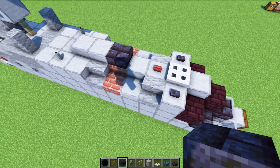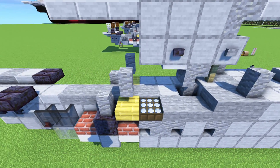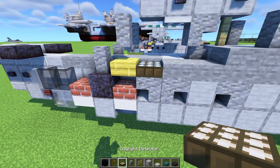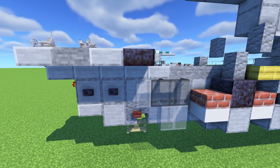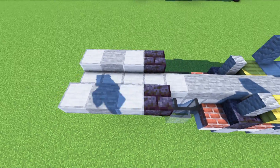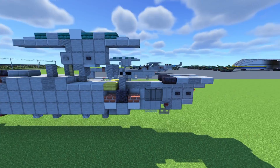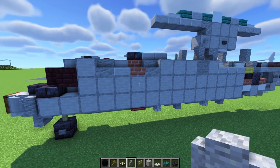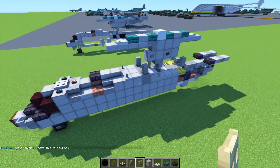Build up all the blocks here — candle, wall, buttons, bamboo slab, daylight detector. In the back, two black glass panes and light gray glass pane, buttons, then start making the stabilizer with four slabs on both sides. The other side is different — it doesn't have the daylight detector. Just build it as you see. Remove that trapdoor — it's not supposed to be there.